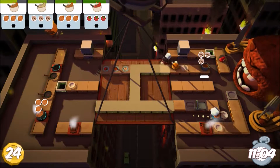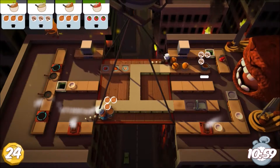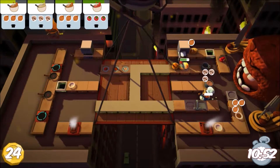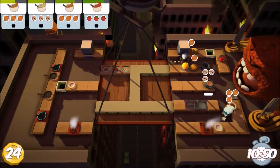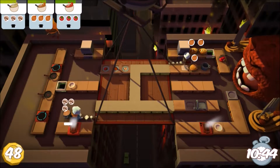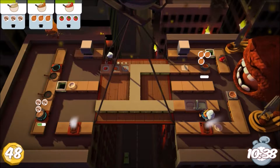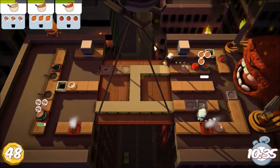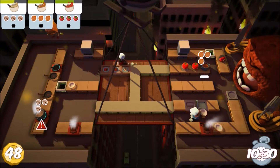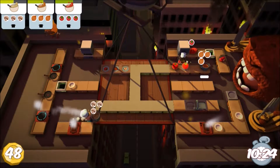Unlike the other levels, on the last level to get through each phase you just have to complete all of the recipes — all the requests it gives you — and then as soon as you finish, it'll send you to the next phase. You're not trying to score as many as possible before a timer; you are trying to get everything done as fast as possible. If there's anything left when the timer ends, you lose the level. It's four phases, and it's really tough — this is multiple times of playing through.